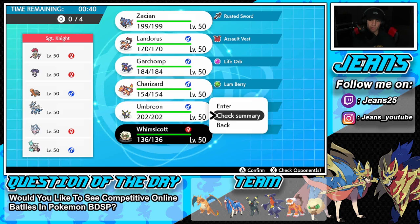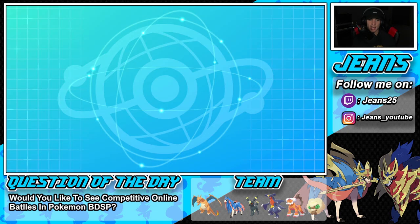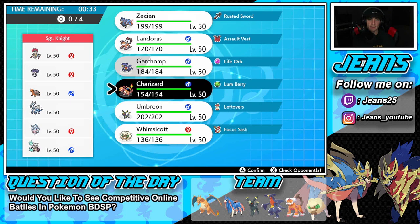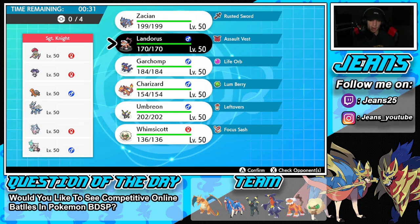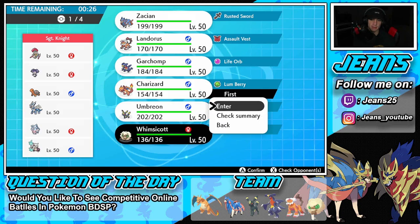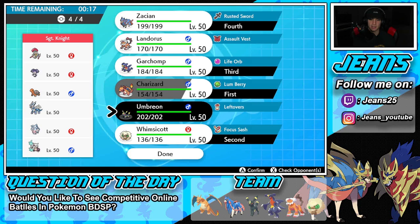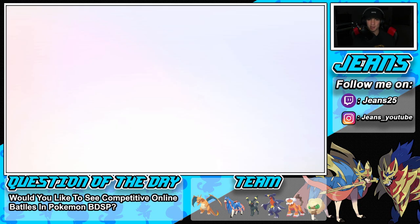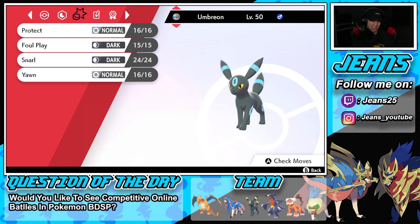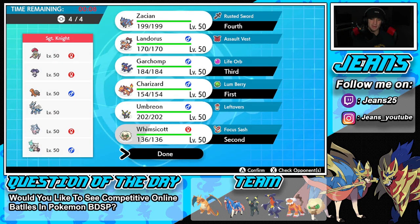Looking at Whimsicott's moves — Sunny Day, Tailwind, Moonblast, and Protect. I'm thinking I might lead Zacian; he's probably gonna get off Trick Room if I don't act. I could go Heat Wave here, or Whimsicott sets up Sunny Day and drops a Heat Wave — that can do some damage. I say we lead Whimsicott, bring Garchomp, and then bring in Zacian. I like that. Let's lock in our team.